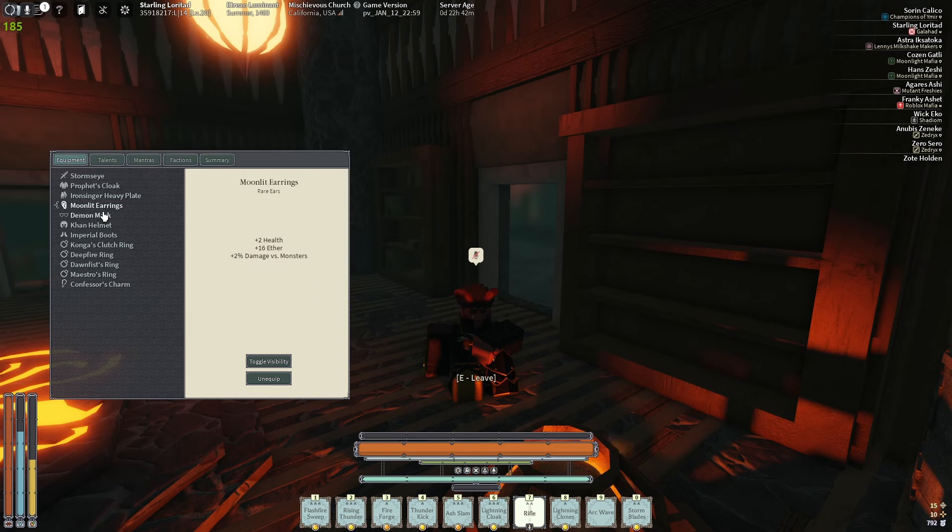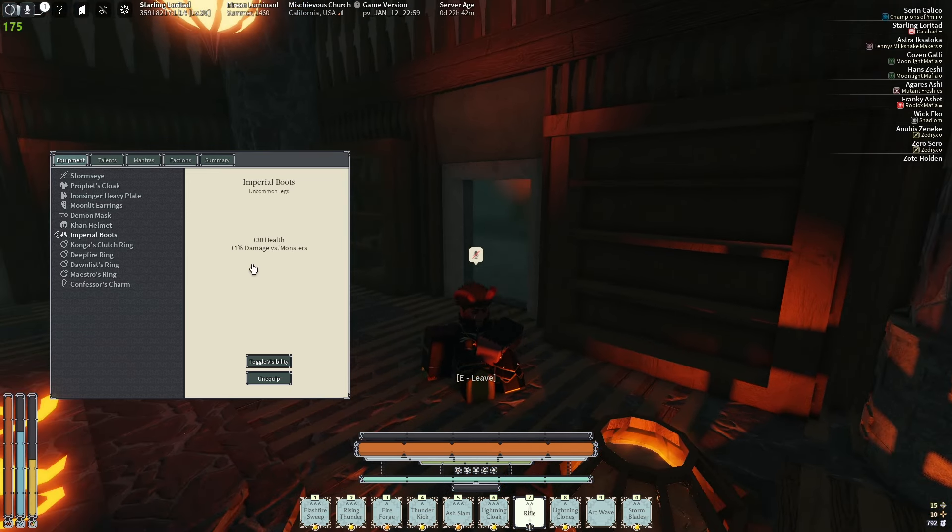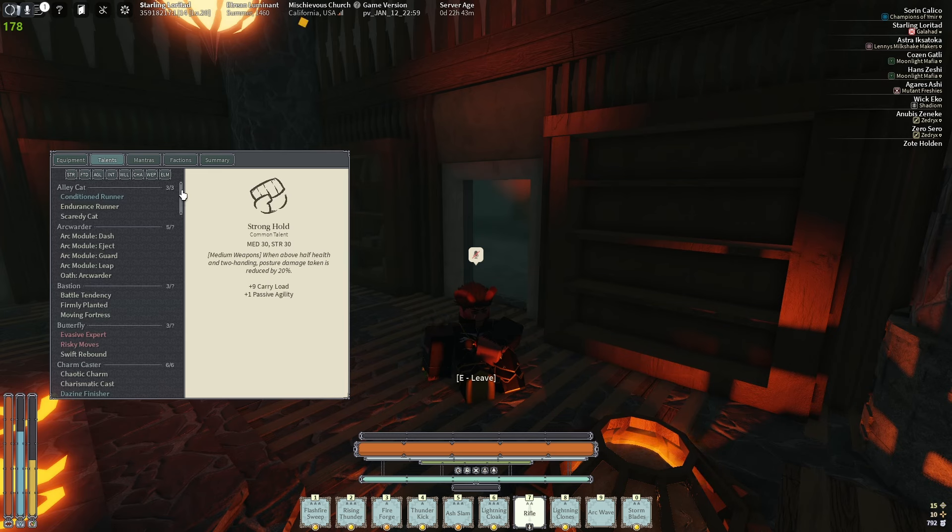Two health, 16 ether Moonlight Earrings with DVM - I should probably get a god roll, just two health and ether. Then a Demon Mask, which kind of sucks, I should get a new one. I have a 20 health, 7 elemental helmet I'm happy with, 30 health Imperial Boots - wish it had ether instead of DVM - and then a 3 health Congas, 6 health Deep Fire, 7 health Dom Fist, 3 health 3 posture Maestros, and a 13 health 3 fizz Confessor's Charm. Most of this stuff is god roll or close to it. Here are the talents - I'll go through these on 2x speed, stop and pause if you need to.